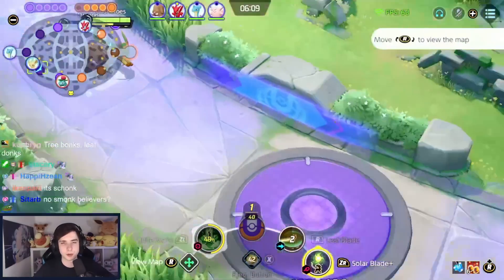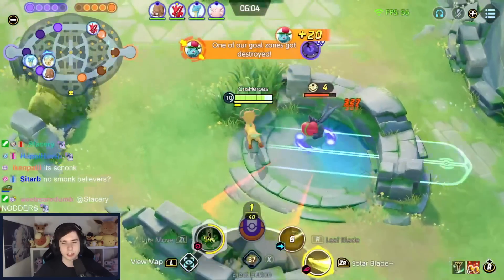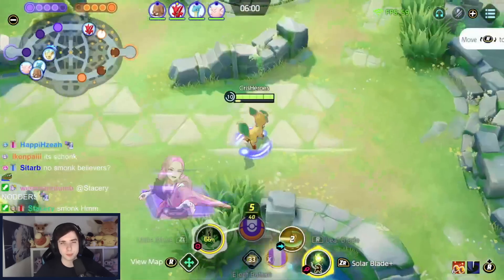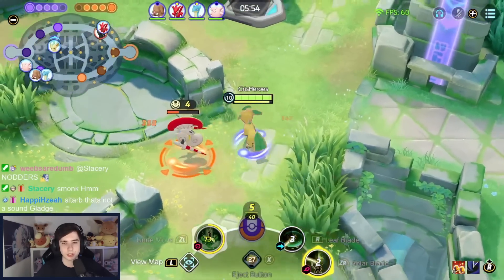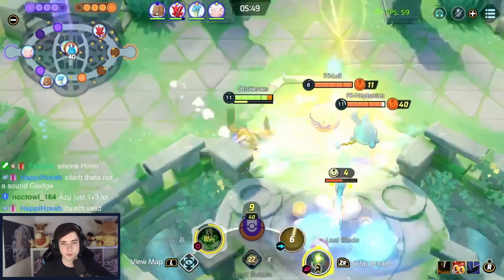We sadly ended up losing that fight and the enemies are going to take Reggie. I'm just going to take Blue Buff, and my next Unite move is almost up. We pretty much just want to play around our Unite move as much as we can — that's the most important thing on Leafeon with this build, because it has such a low cooldown. So just look for every farm you can find.